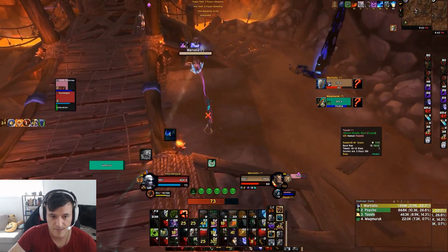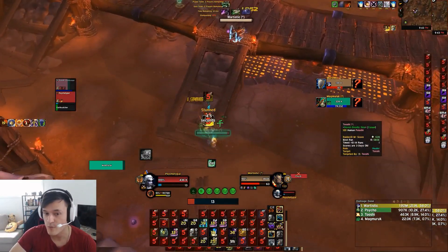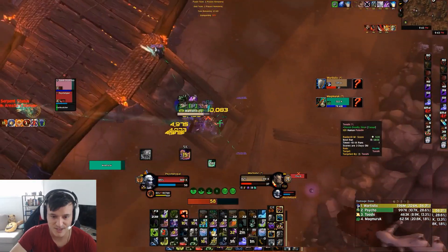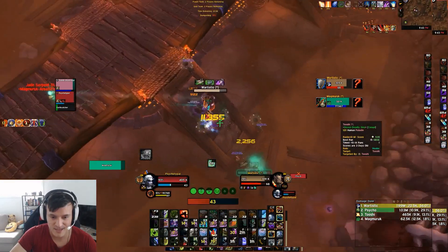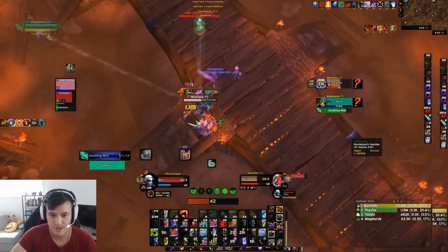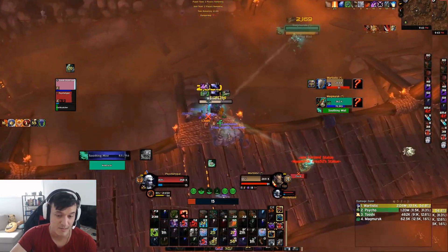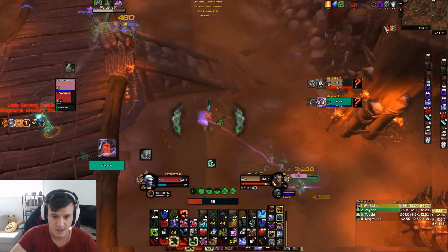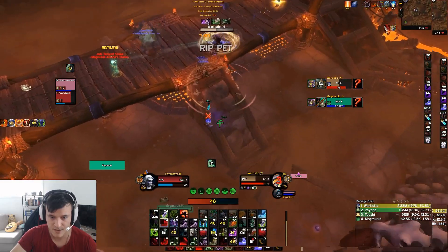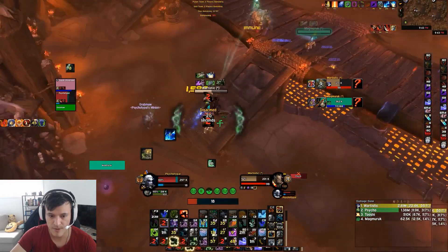He has Twilight Devastation — that massive purple beam — which is one of the corruption effects, very good and overpowered in arena right now. I'm not going to go over how overpowered corruption is; I'll just talk about each effect as I see it. My corruption is Mindflay, which spawns tentacles. They do so much damage — if one tentacle spawns I think it'll do about 20% of his HP by itself. Going to Strangulate him here and get some good pressure.